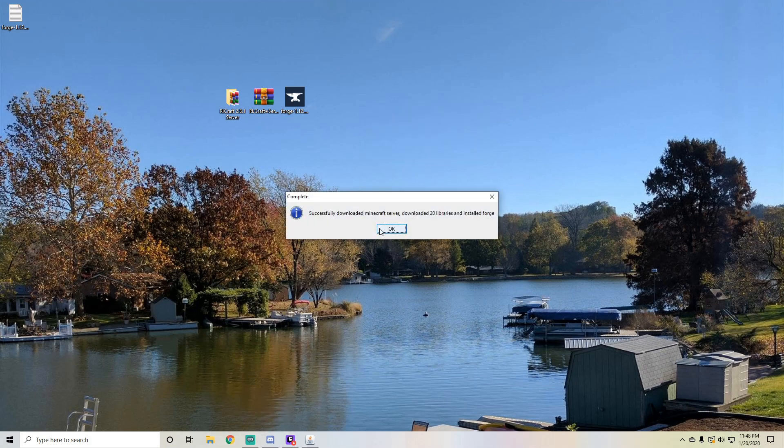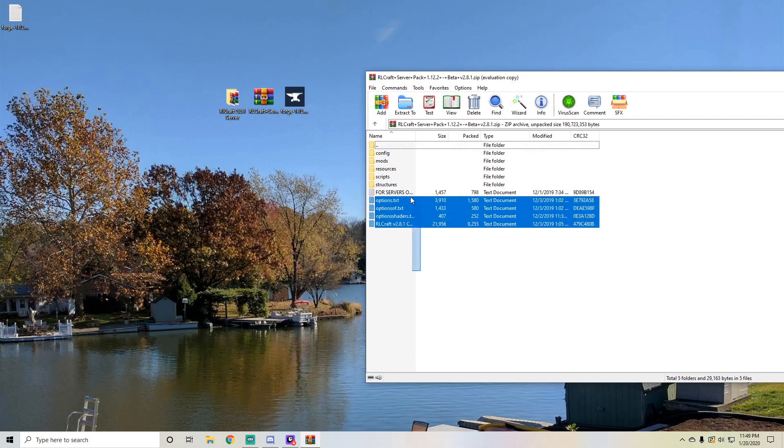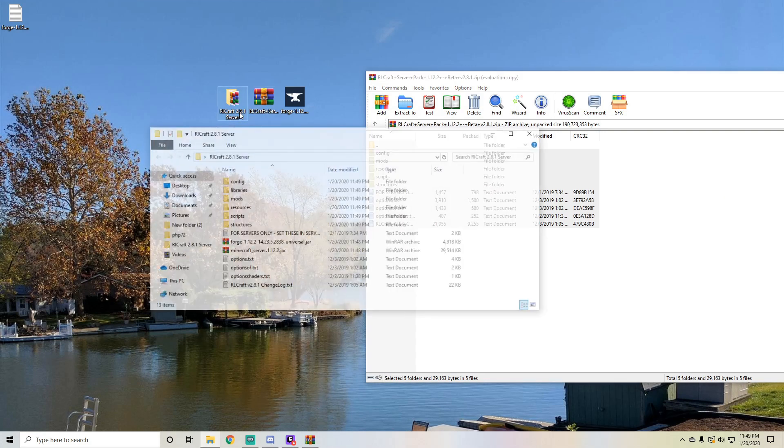All these downloads are going to be in the description, so I'm not going to show you how to get there, because it's pretty self-explanatory, especially if I give you the direct link to the download. And then you're just going to open up this RLCraft server pack and just go ahead and drag and drop this in there, just like that. It's a pretty simple process, there's not much to it.